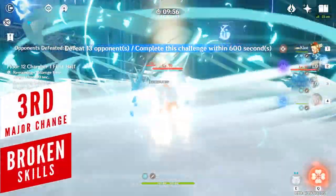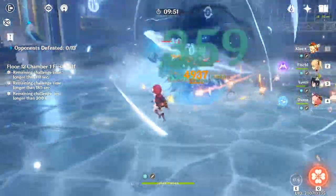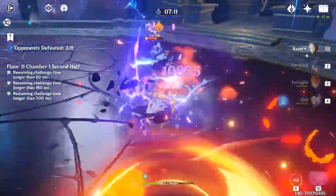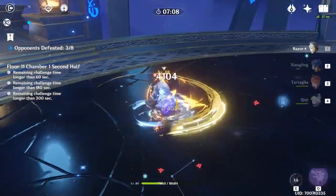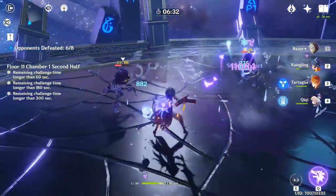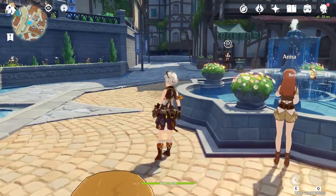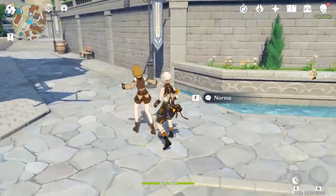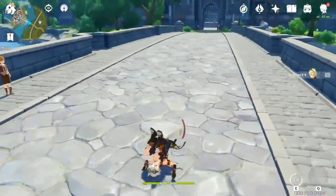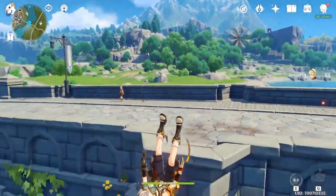There's nothing worse than having bugs reduce the potential of your favorite character. A lot of issues were addressed in 1.1 that included major drawbacks for a few characters. One of the most annoying was when Razor wouldn't gain any energy or sigils after using his elemental skill on an enemy and quickly dashing afterwards. This was finally fixed, making high difficulty domains and abyss floors more manageable. Bennett also had a major problem with his elemental skill where, during the explosion, enemies standing very close to him wouldn't get damaged — hopefully now Bennett can finally enjoy some peace when blowing up.